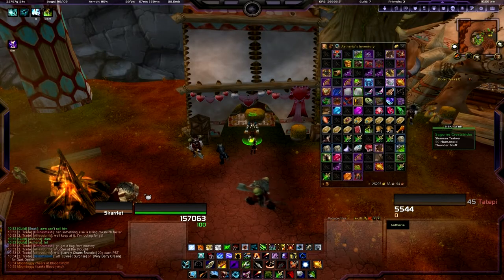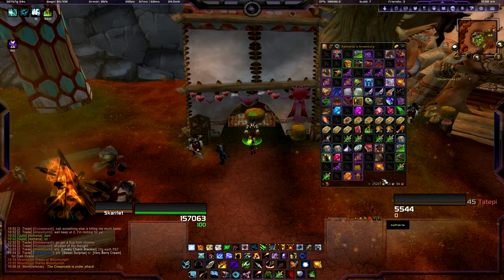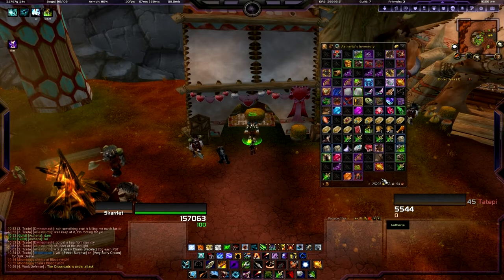Hey guys, it's Theria here with a Rapid Fire Tame Your UI tip. Have you ever been out questing, or just sitting in an org, and you notice that your bags are a complete disaster? Look at mine here — they're absolutely disorganized, it's hard to find anything.